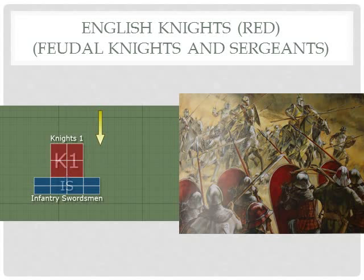We're going to do a simulated battle here. In this simulated battle we have a group of knights on the charge. They are English knights, taken from the source book Oath of Fealty, from the list called Middle Plantagenet English. Their technical classification is feudal knights and sergeants, and they'll be the red. So anytime you hear me say English, knights, or red, that's what I'm talking about.